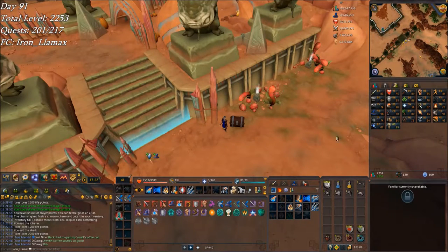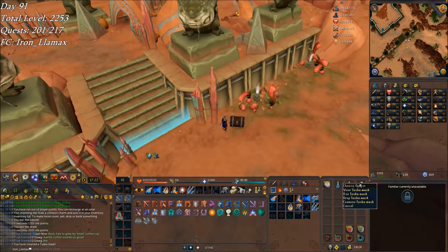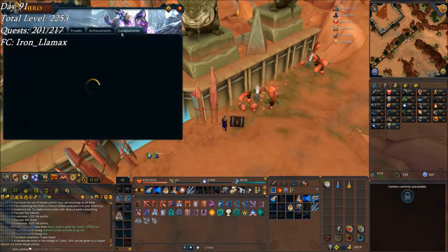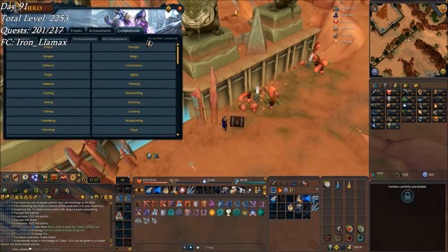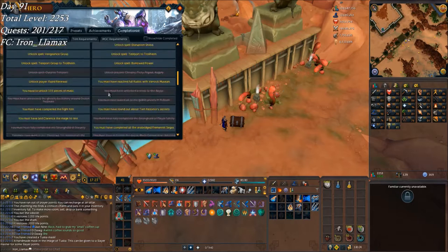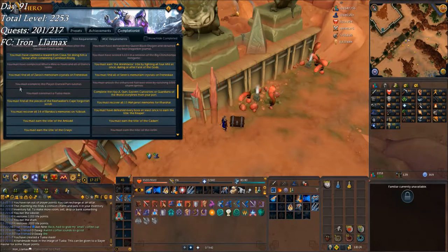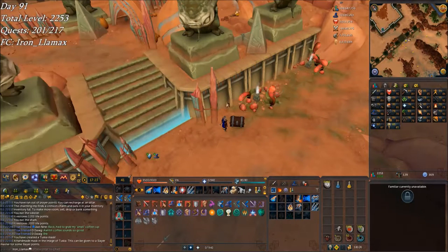Start of day 91, working on an Errant task, and I finally have all five pieces to make the Tuska mask. It can be given to the Slayer Master for some points — nice. But I'm pretty sure this is a completionist cape requirement that I've now completed: 'you must construct a Tuska mask.' So that's taken care of.